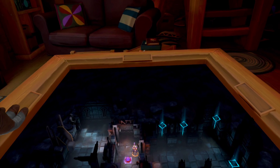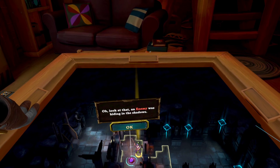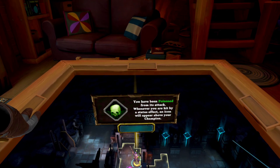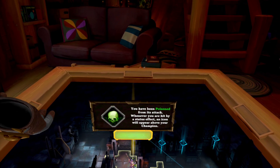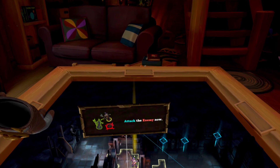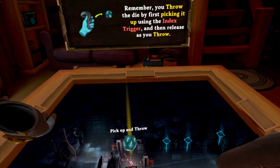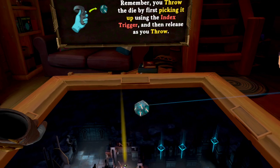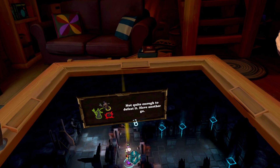Alright, the monsters are out. An enemy was hiding in the shadows. You have been poisoned from its attack. Whenever you are hit by a status effect, an icon will appear above your champion. Attack the enemy now. Remember, you throw the die by first picking it up using the Index Trigger, and then release as you throw. Not quite enough to defeat it. Have another go.